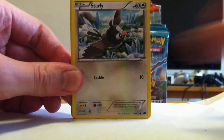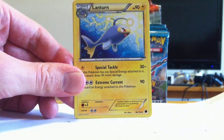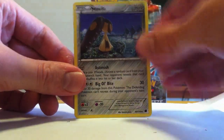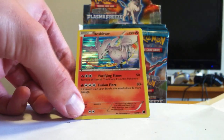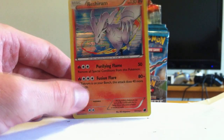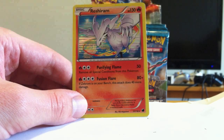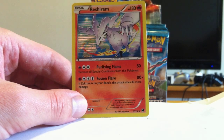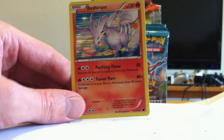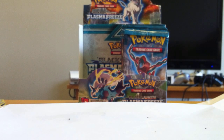Makuhita, Eevee, Starly, Nidoran, Mankey, Shadow Triad — discussed that earlier. Lanturn, Mawile that I love. Pawnyard Reverse. Oh! Reshiram Holo — that's really cool. Need more sleep. Purifying Flame — if Zekrom is on your bench, Fusion Flare does 120 damage. You put the two together — holy cow. It's probably really hard to get the energies for? Oh no, it's just Fire and Colorless — that's not bad. It's a really good attack. Most dragons require like three different energy types for one of their attacks, which is kind of annoying.